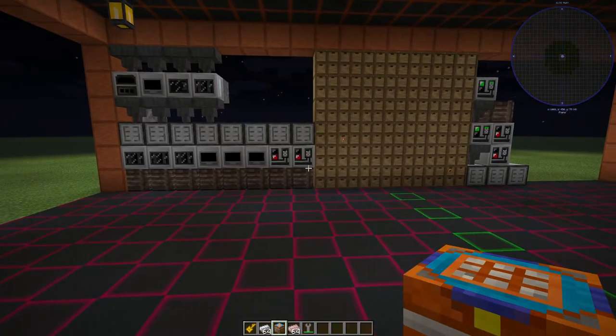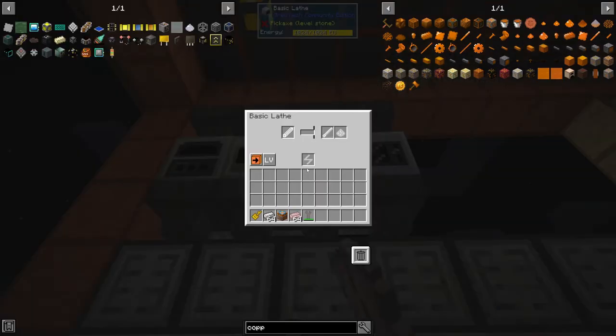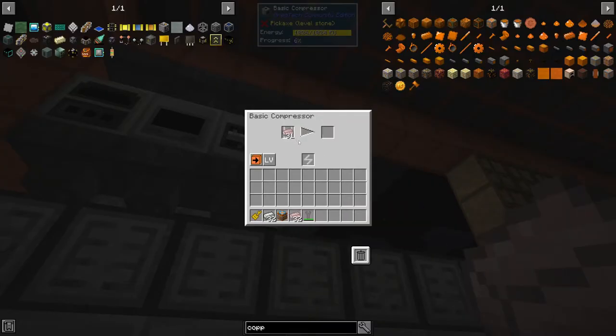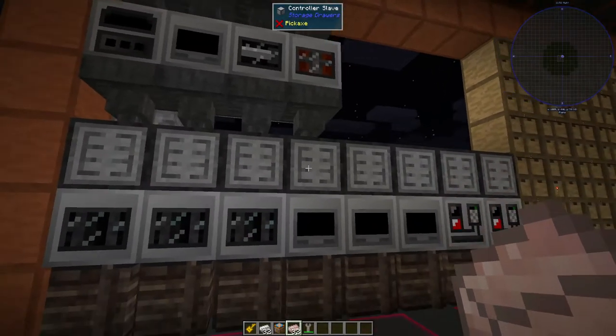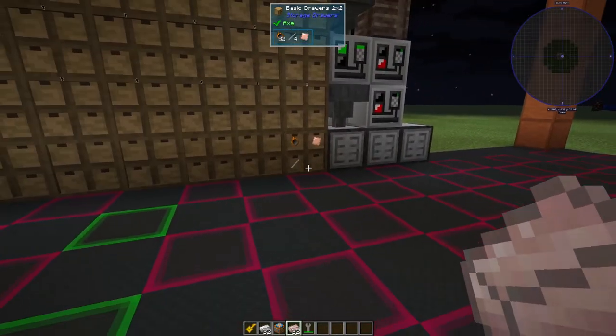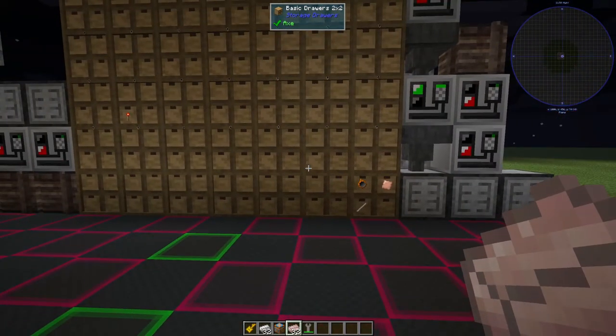Kind of cool, I thought. We've got a lathe here, a compressor — can we compress conductive iron? I guess we can compress everything. Crazy. GregTech has got a lot of items. Yeah, so they're all just going to start pushing into these chests, which is really cool.